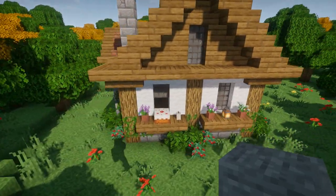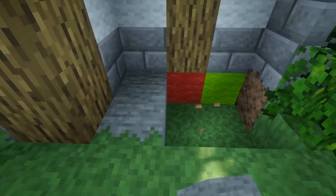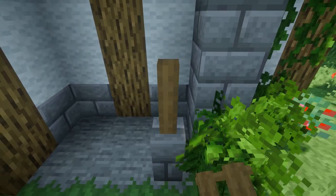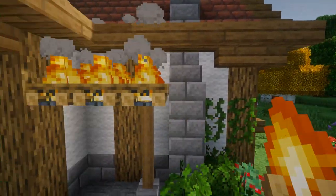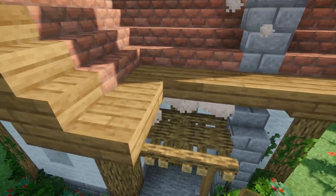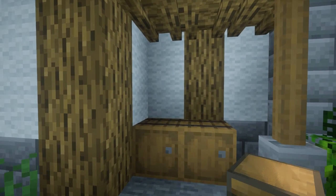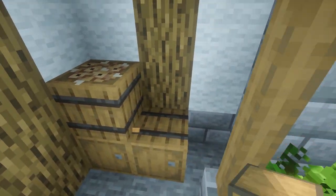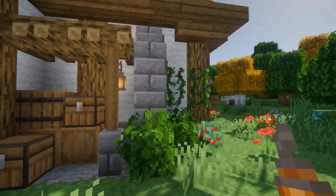Now we're going to go ahead and build our storage area next to the chimney. Break out a 3x2 area and place it with stone on the ground. Place a stone brick wall and then two spruce fence posts on top. We'll place six campfires as a little shade area and extinguish them with a shovel. Then we'll take some barrels — place two like this, and one on top facing upwards. Then we'll place two chests, a lantern hanging off the campfire, and then just put a couple of vines.